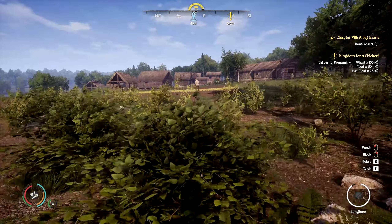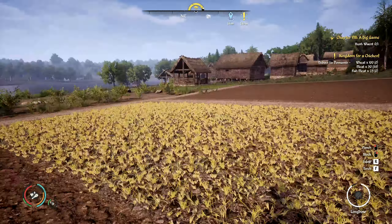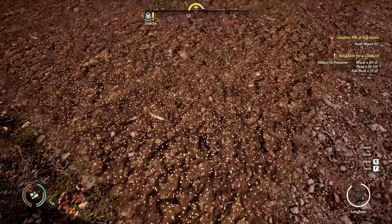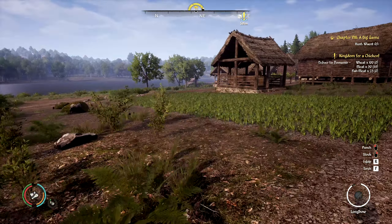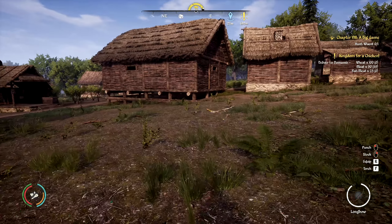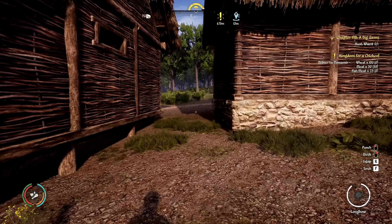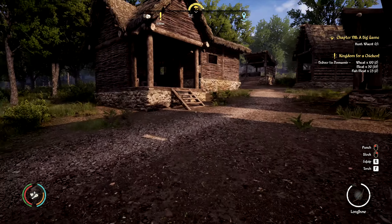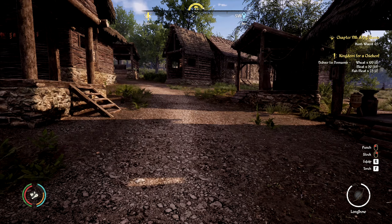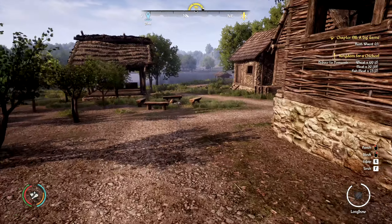Let's check how they're doing. The cabbage is all planted - it works great having two NPC farmers. I built a donkey shed so I'm looking to get a donkey soon - hopefully. I think they're about 1,500 coins, or we could get a foal and let it grow up, but I think I'm going to get a donkey that's ready to go.